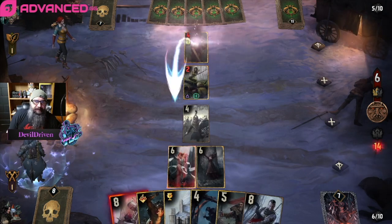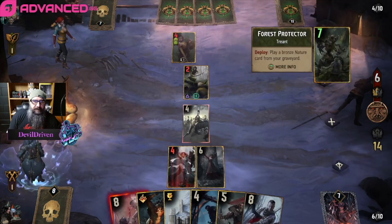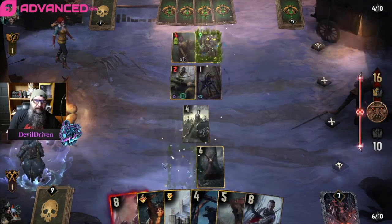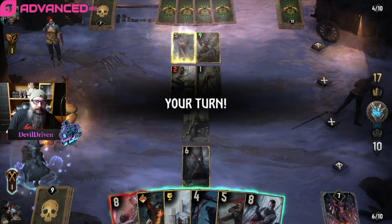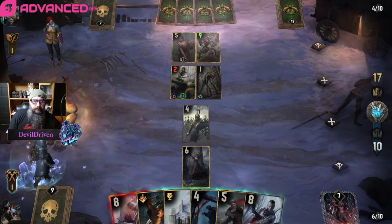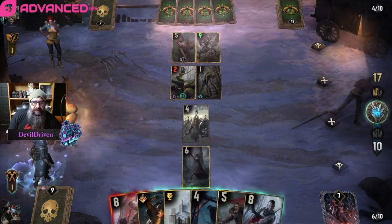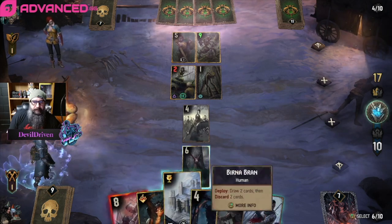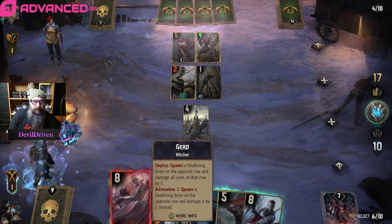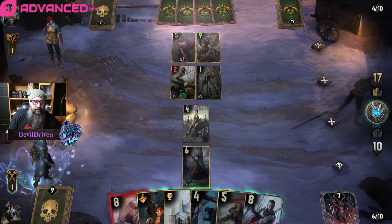He's got a two-damage engine. Forest Protector kills Coral — that hurts. We didn't have any more discard left anyway so it's not that big a deal. Where do we go? Gerd still got one more point. But what else do we play?